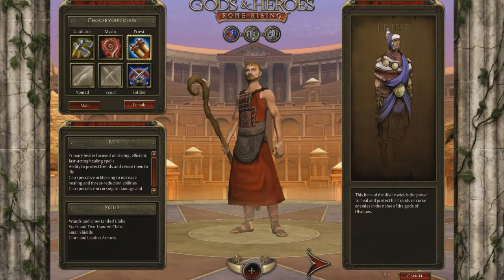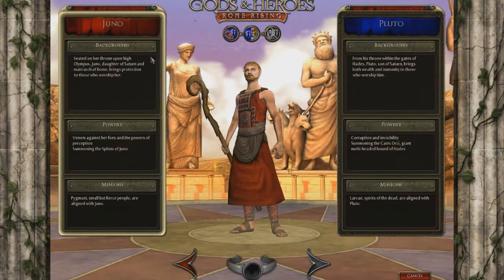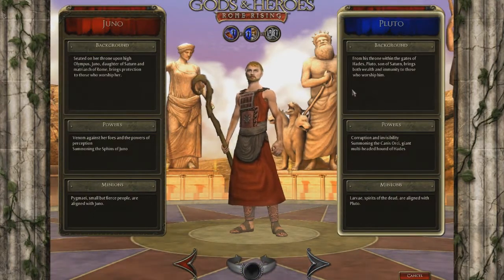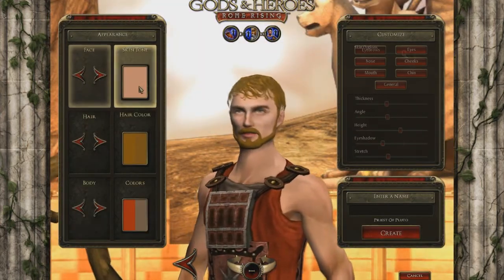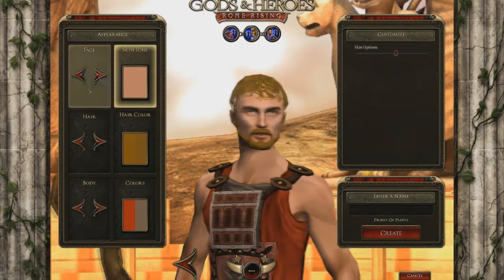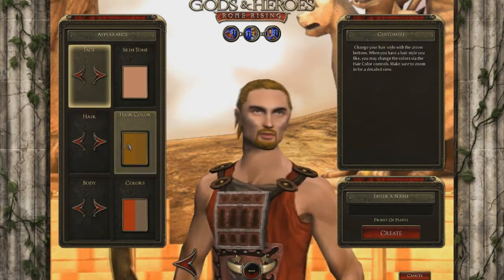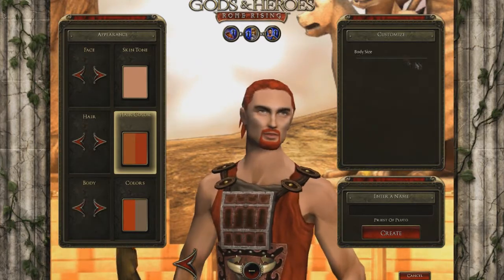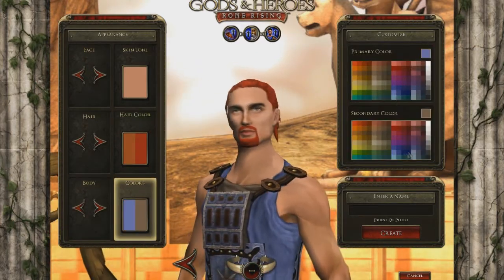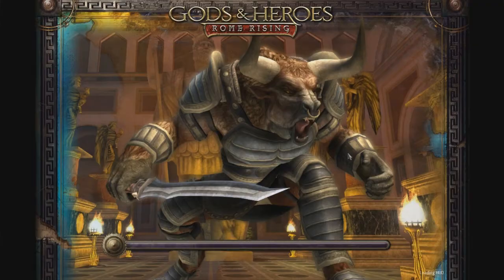So this is character creation for Gods and Heroes. It's very, very basic — you can choose your basic class and then choose your side: Juno or Pluto. After you've chosen your side you go into basic character customisation options. There's not a lot here, but there's enough to keep you going for a few minutes. This is shown in fast forward because it's actually quite a boring character creator, to be perfectly honest.